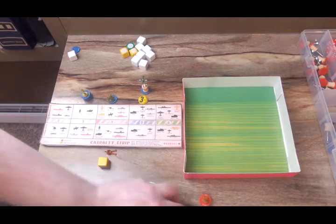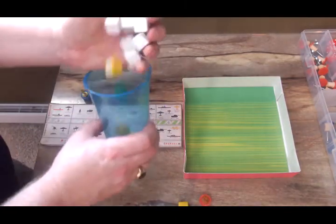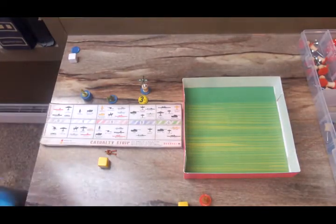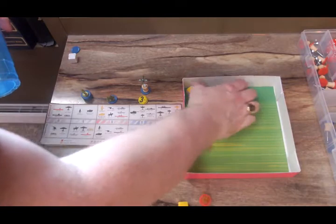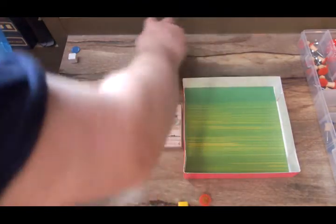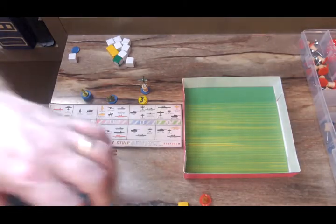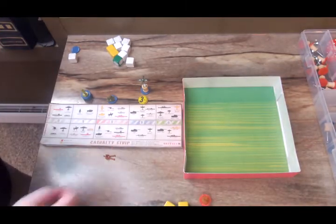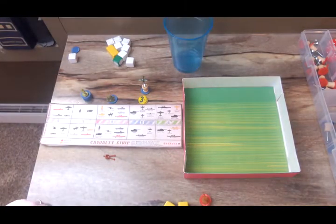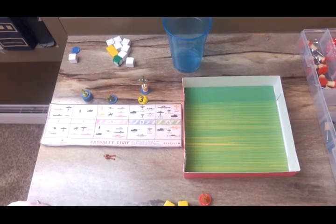Basically we reroll the exact same dice as the first time, except one less one. They only need one hit, and they got three hits. So the territory's taken. The Japanese do not get another casualty. So a very, very, very inexpensive battle for the Chinese — they lost one infantry and took out five badly needed Japanese ground forces.